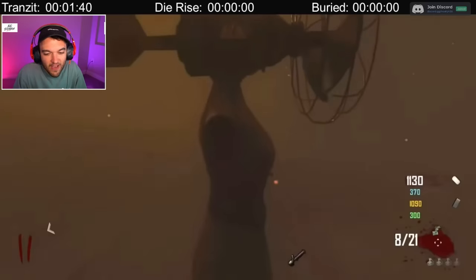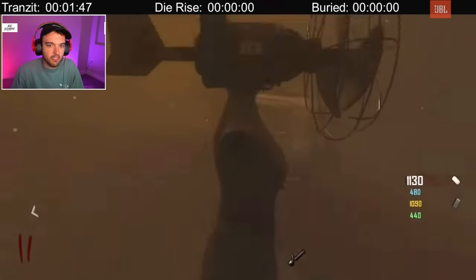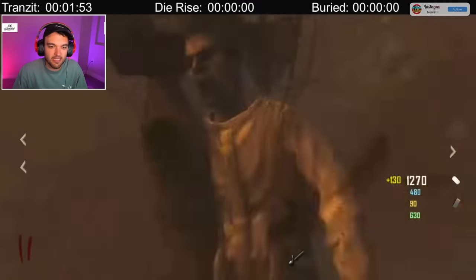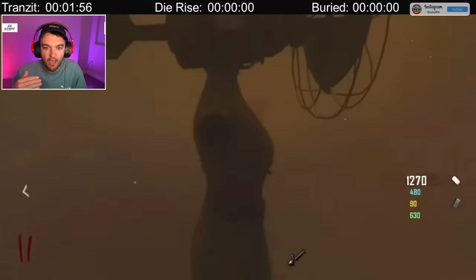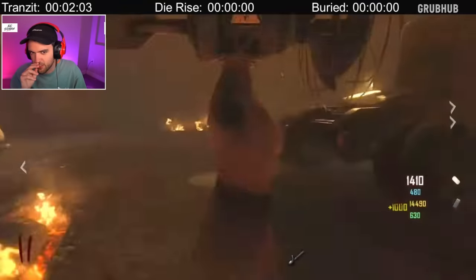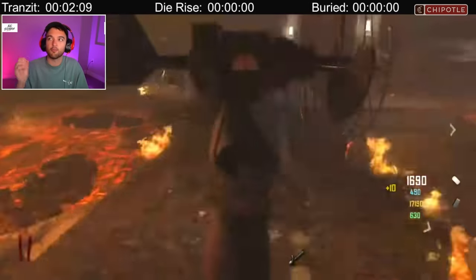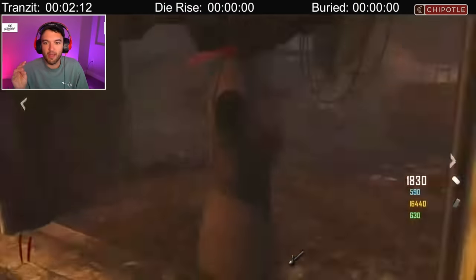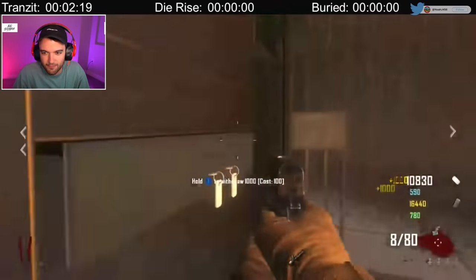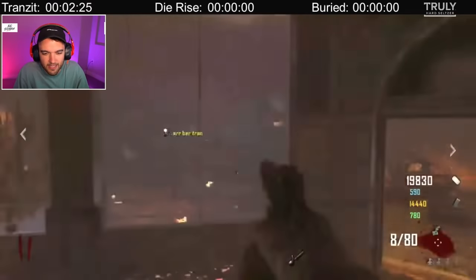What he's doing here is using the fast travel system to get around the map and build this big boy. His teammates are flipping the rounds, doing what they need to do to get the other parts of this Easter egg set up. A big part of this Easter egg, and the reason it's so much harder with fewer players, is you need to throw four EMP grenades all around the same time. Obviously he's going to go to the bank — this Easter egg literally wouldn't even make sense if you don't use the bank. He's grabbing as much points as he needs for the rest of the Easter egg.